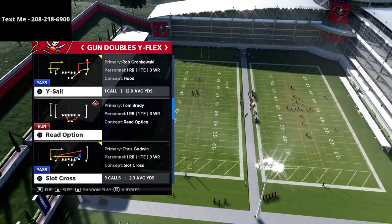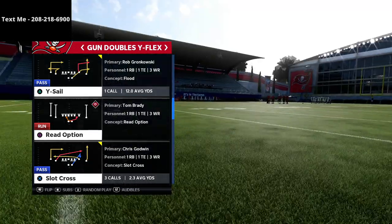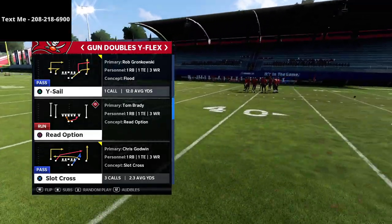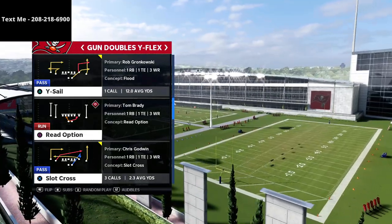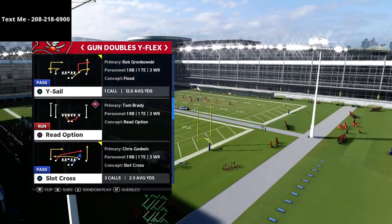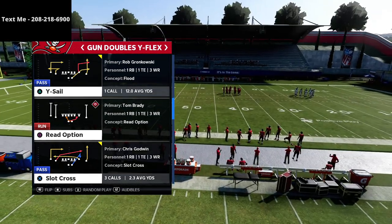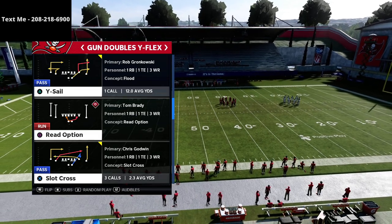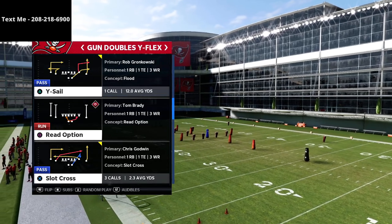The video we're breaking down today is from our New England Patriots offensive guide. If you enjoy the video and want to get the entire New England Patriots offensive playbook guide, I break down every single formation in depth — U Trips, Ace Slot, Ace Close, Trips Tight End, and of course the full scheme of this Doubles Y Flex. If you haven't gotten the guide yet, I'll leave a link in the description.